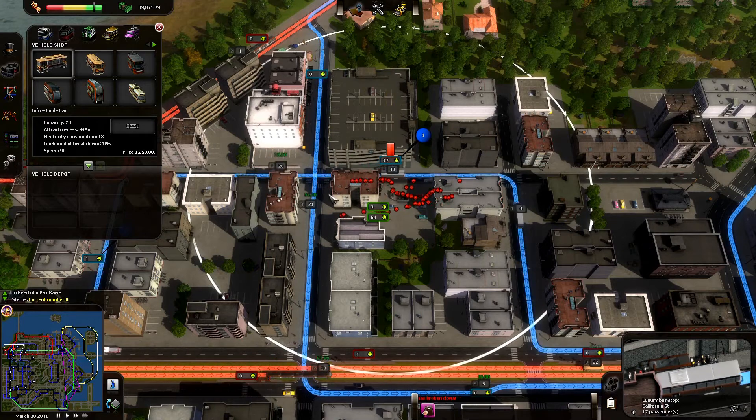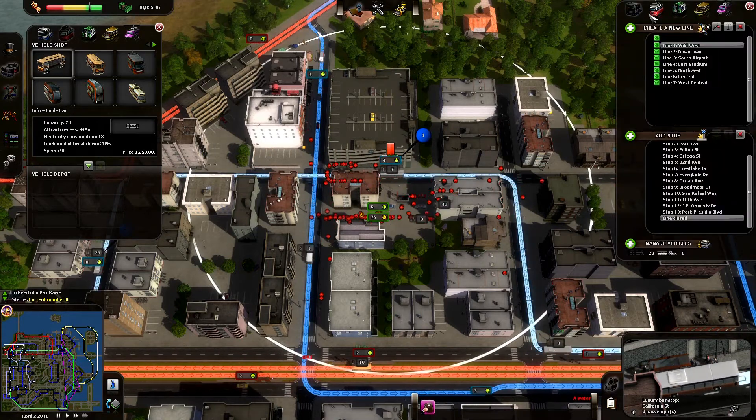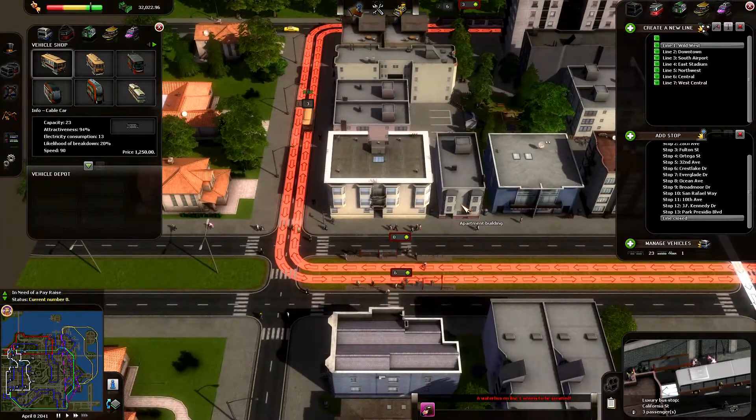There are currently five different types of transportation methods that you can build around the city.